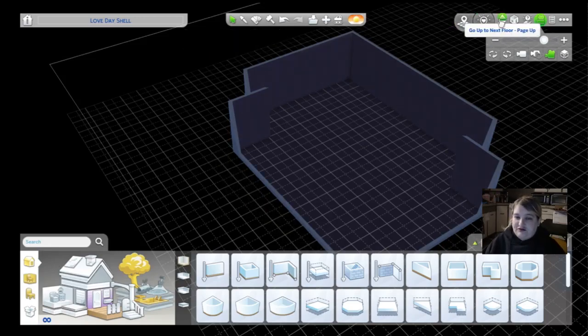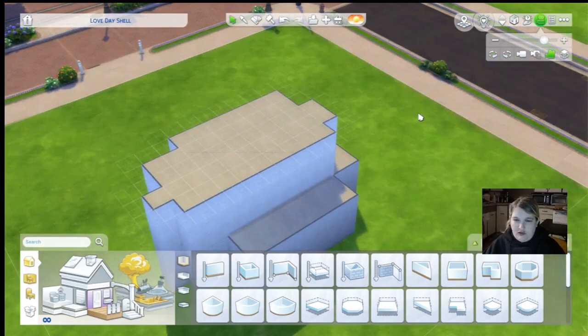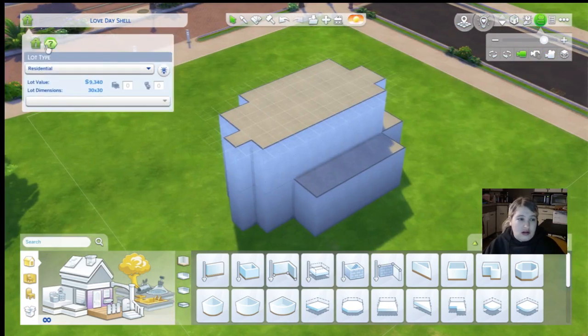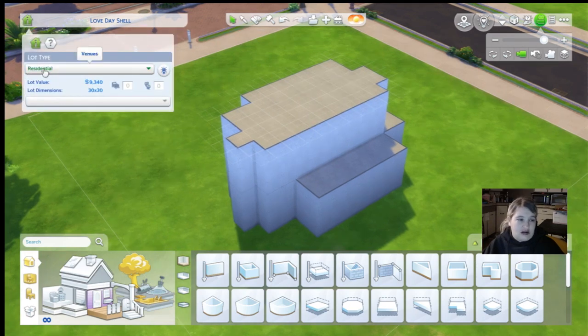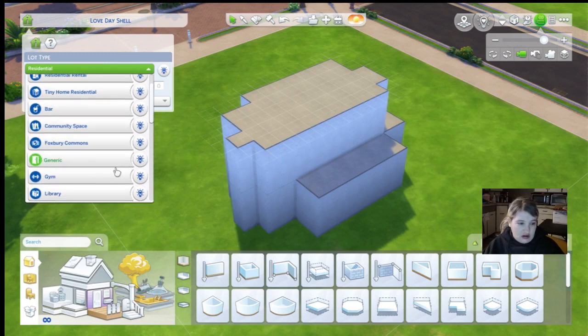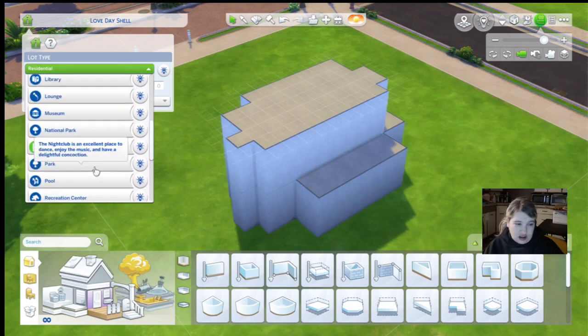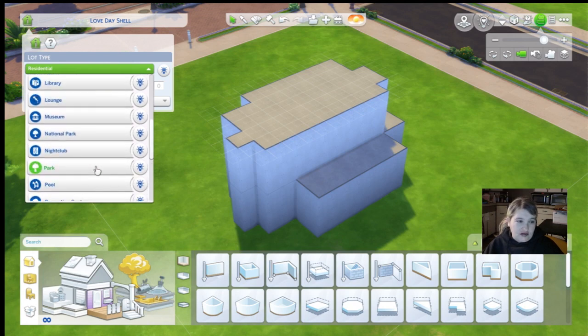Now it is time to see the layout and find out what we're going to turn this into. I think we've already done a library, and I know we've done a bubble and tea store. Okay, so we could go with generic — there are no special requirements for that type of venue, that way everybody could use it. We could turn it into a lounge or nightclub. Alright, I think we're going to go with generic.